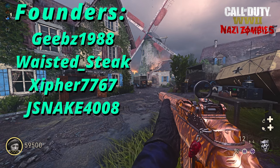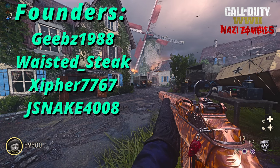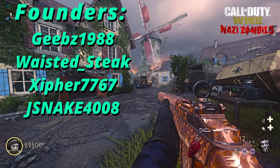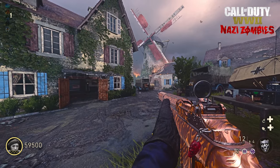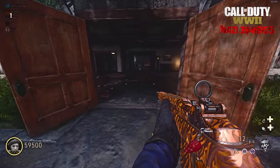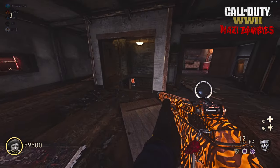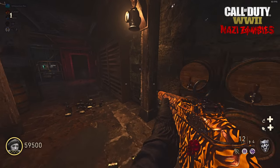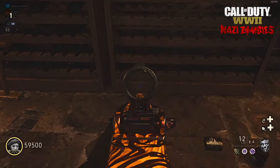Big thanks to Geeves1988, WastedStake, Xipher7767, and JSnake4008 for helping the community with this awesome find. There are 7 runes on Bodega and 7 runes on USS Mount Olympus that you can only see and donate to if you've completed the full Tortured Path easter egg and gotten the cutscene, and you need to donate 7 sets of Jolts or $17.50 to each.